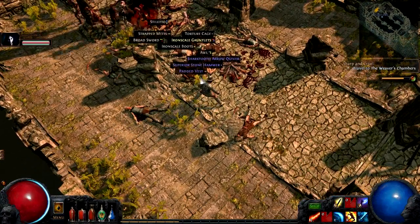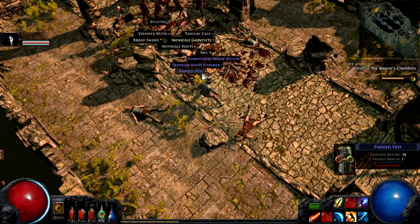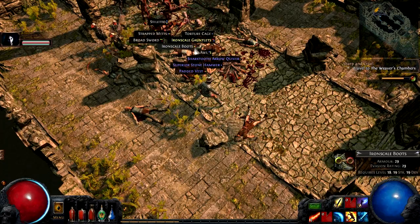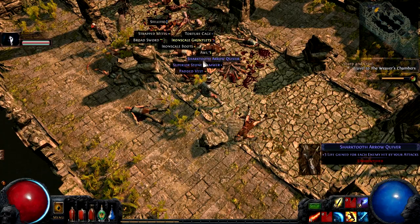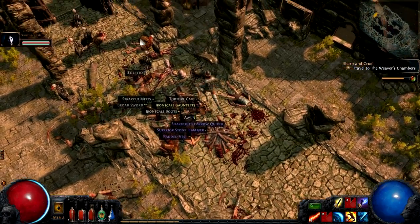You can see what each item does if you hover over it — it will show you all the colored dots, or actually the skill gem slots it can take. It's a pretty straightforward interface.